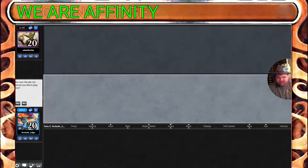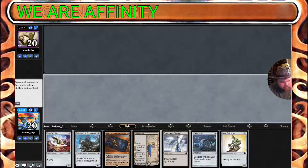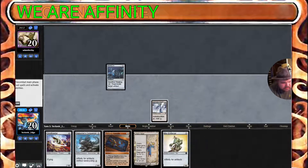We are Affinity and let's play some Affinity! Alright, got the die roll here. Let's see the opening hand. Okay, two lands, a couple of artifacts, a couple of low drop artifacts. I think that's going to be a keep. We could start with the Urza's Saga, but I think we're going to go with this.